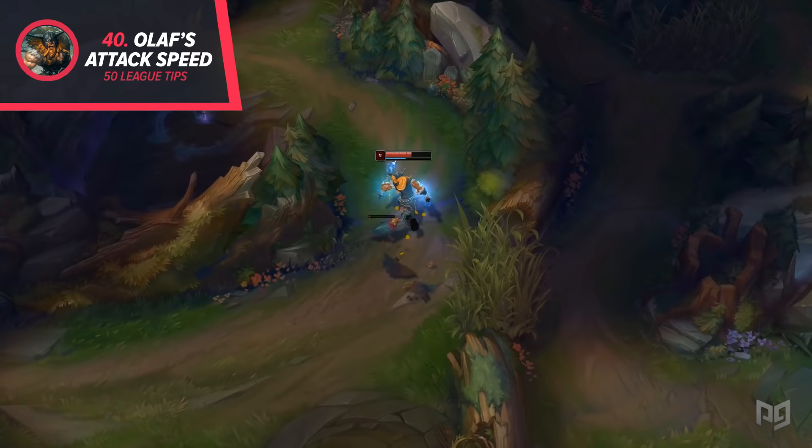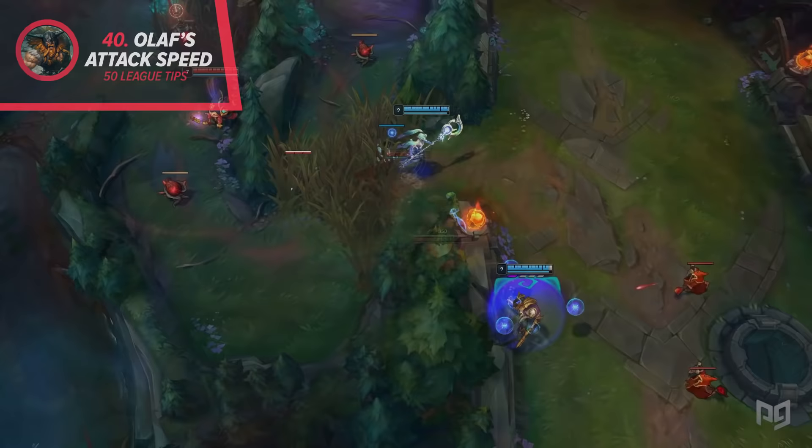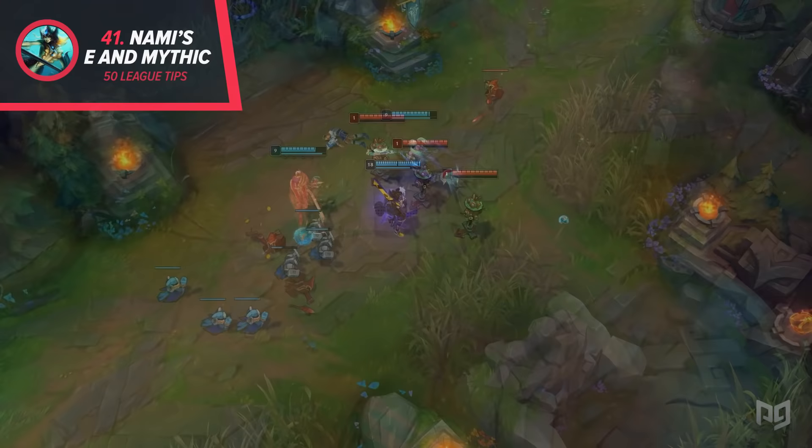40. Olaf gets more attack speed the lower his health is, so you can get a faster clear at the cost of your health if you don't get a leash. It is a good idea if you plan to do a full clear, but it's a little bit more dangerous if you get invaded. 41. Nami's E applies and detonates the mark of Imperial Mandate, making it the strongest mythic item on her. Make sure that you're using E as often as possible in fights.